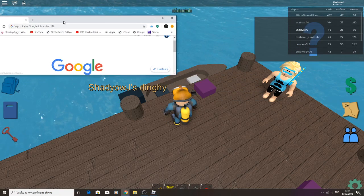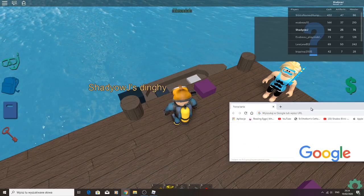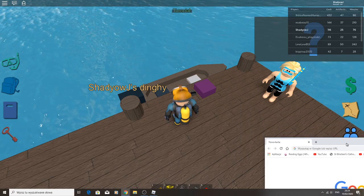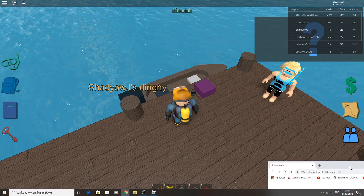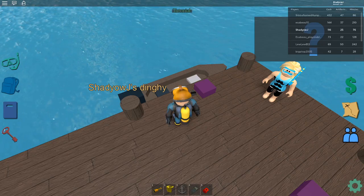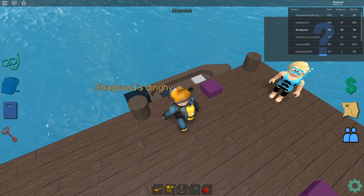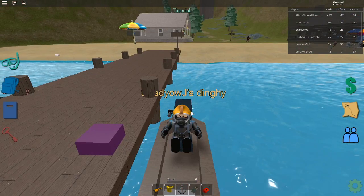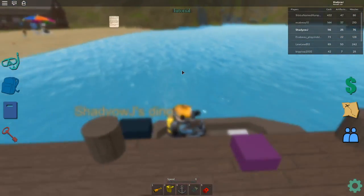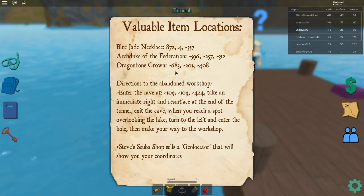If I just put the coordinates down right here, I can remember them. That's a smart idea to be honest. Come to the beach and get into my boat. Yeah — Dragon Bone Crown: 6, minus 6, 8, 3. So it's not as far as the other one.